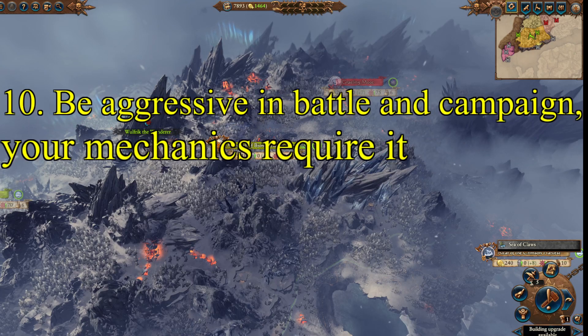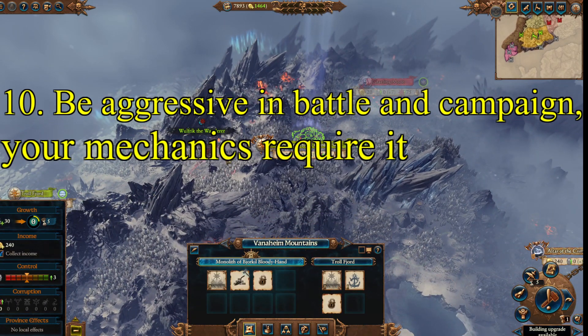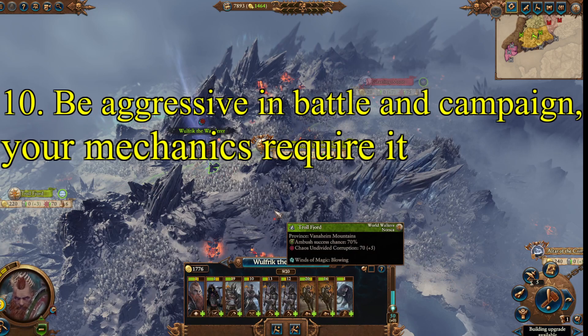And the final tip: Tip 10 — be aggressive in both battles and on campaign. Your mechanics rely heavily on being in the fight. In battles, you have no powerful ranged units and no artillery. If you get an alliance with another faction, you can round out some roster holes, but it still doesn't solve the fundamental issue: you're basically insane berserkers who charge into battle. Even if your army runs out and dies and you lose the army, that's fine.